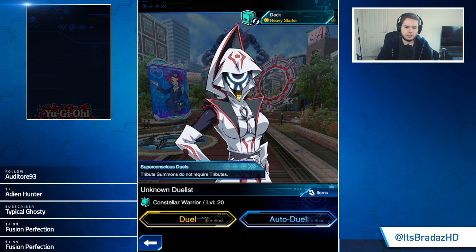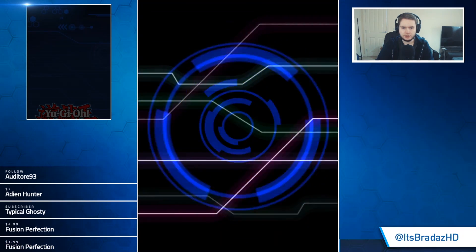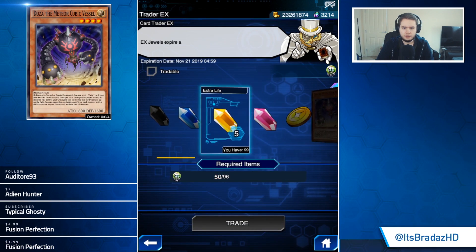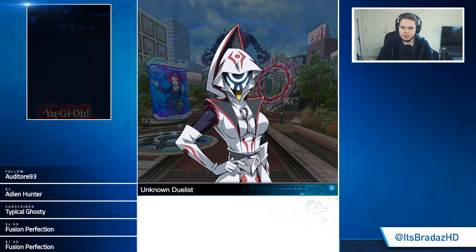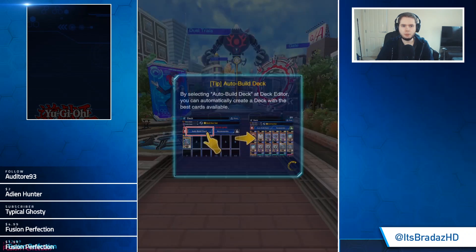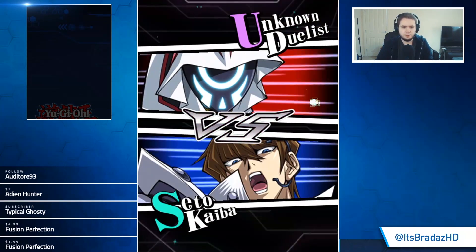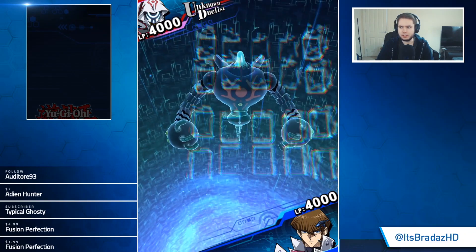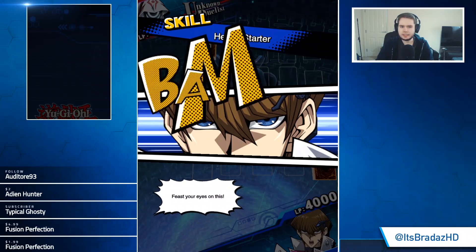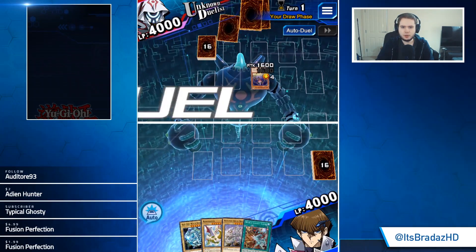So level 20. Now do we have the skill that we have to go and actually get from here? Doesn't seem like we can get the skill from here. That's fine. So level 20 — Constellar Warrior going in with the farm deck even though we don't really need to. I think we just need to beat the Unknown Duelist. Which is weird because Duza doesn't have a summoning animation.